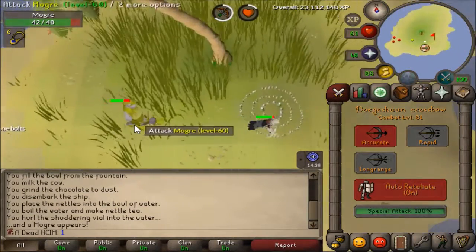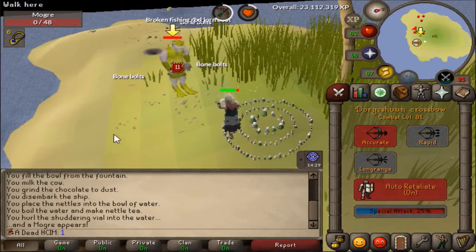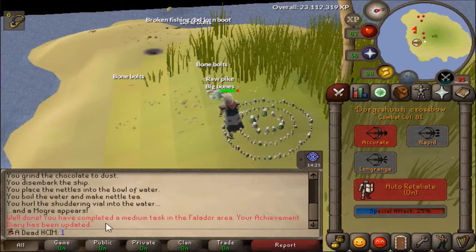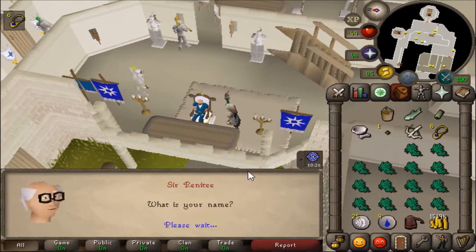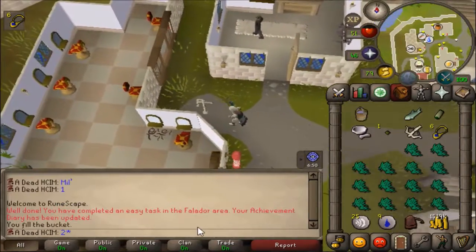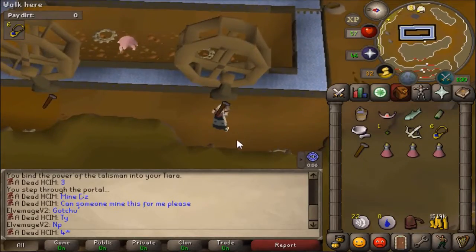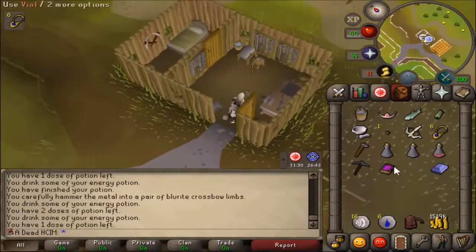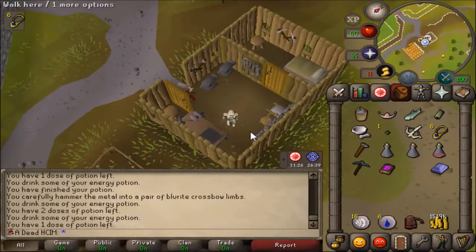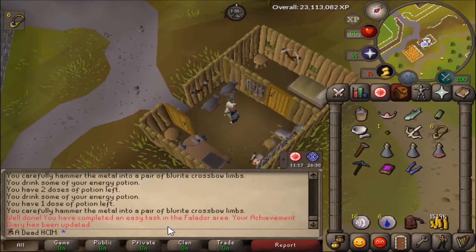Then I'm going to get started on the easy diaries. I think I can safe spot him like this. Not too bad — no flippers. That was pretty good. So now what I'm going to do is a montage of all the easy tasks, and then I'll come back and do the medium tasks. This is going to be the last step for the easy diaries. So let's do it. And there we have it. I'll claim the reward after I finish all the mediums as well.